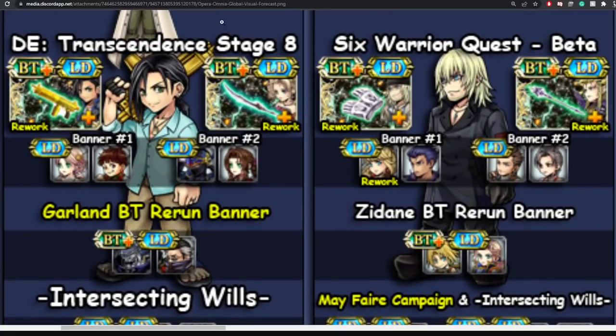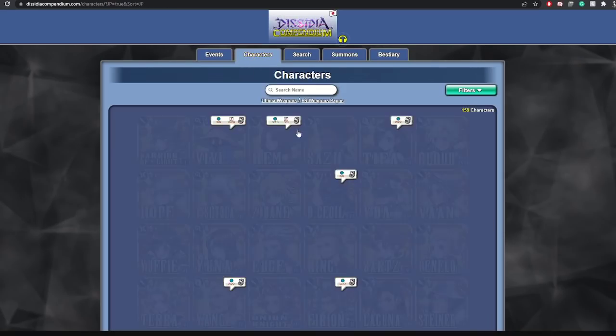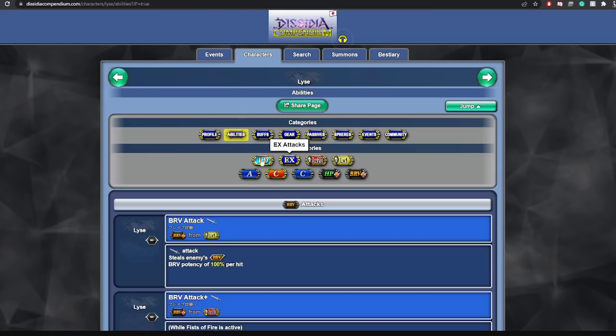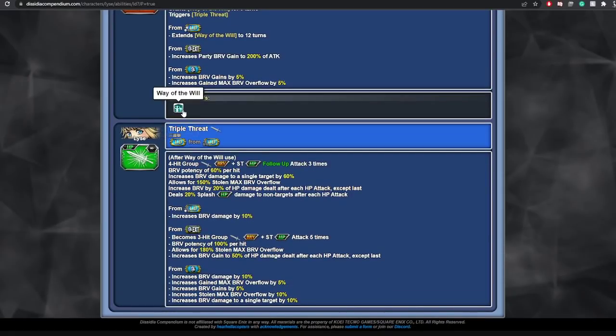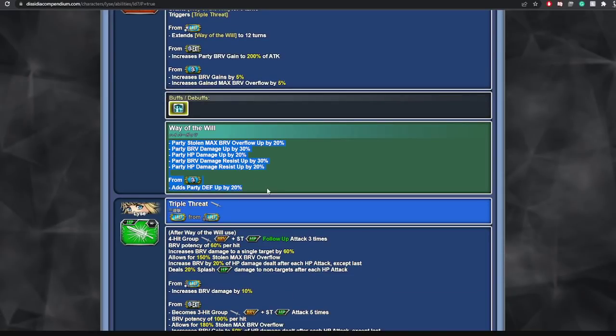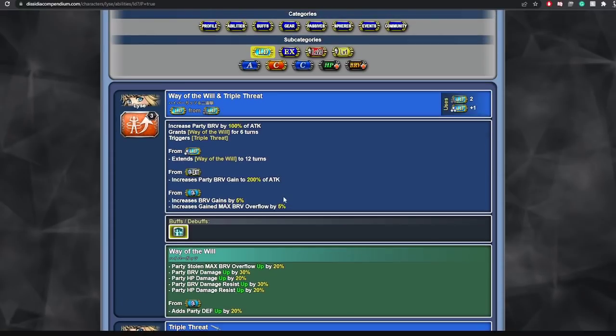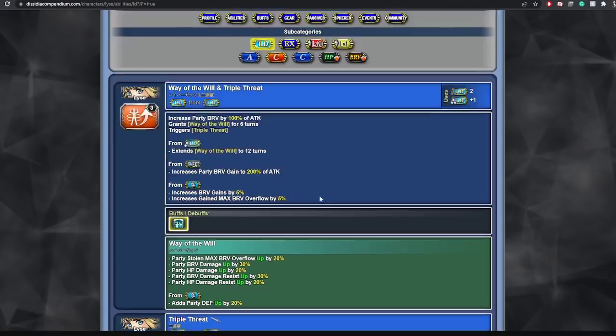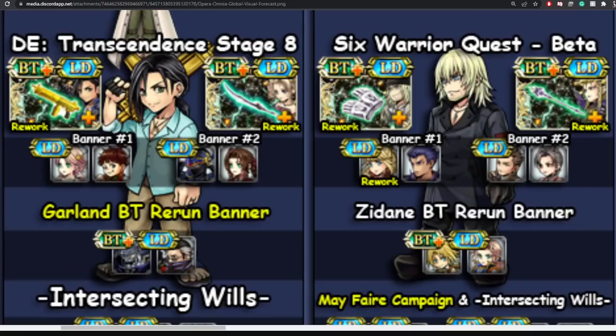Lise finally gets her LD weapon and a rework. Her LD provides the party with a lot of buffs and her damage output is actually really good — you got 5 HP dumps in total. She does increase Brave gain to 50% of the HP damage dealt after each HP attack, except for the last. Another Final Fantasy 14 character, so I'll be pulling for it.